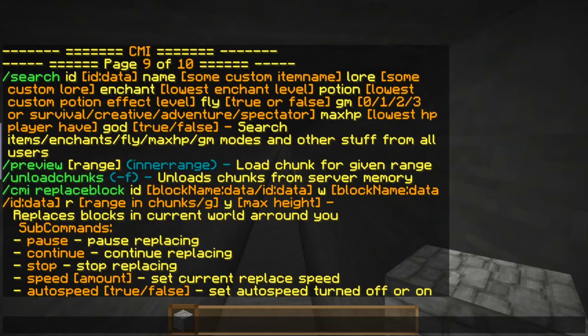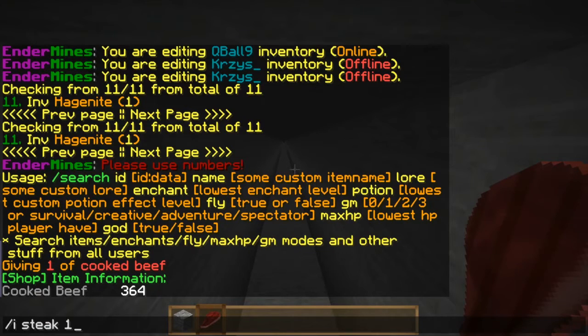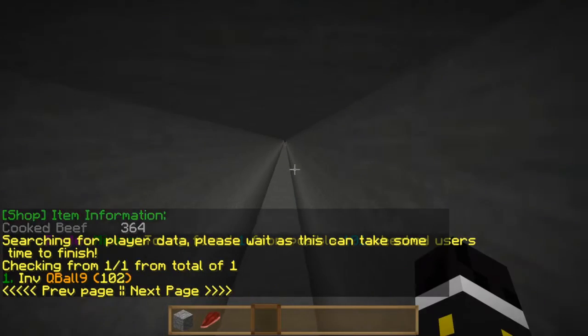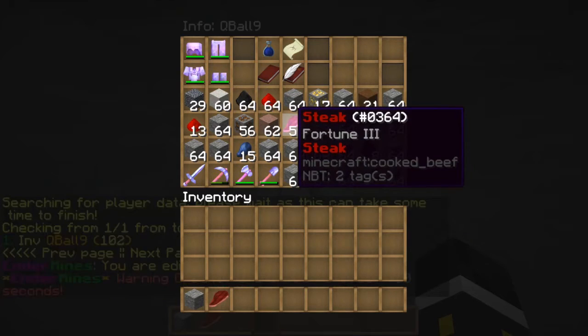Searching by custom item name requires the item ID to be specific. Searching ID 64 finds cubal9's stake — Fortune 3, named 'Stake.' The search feature is really powerful for tracking specific items across all players.